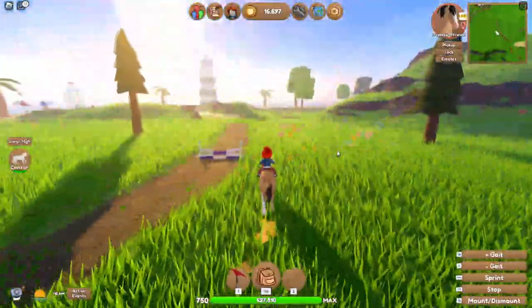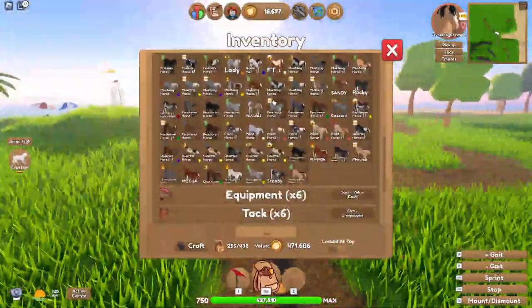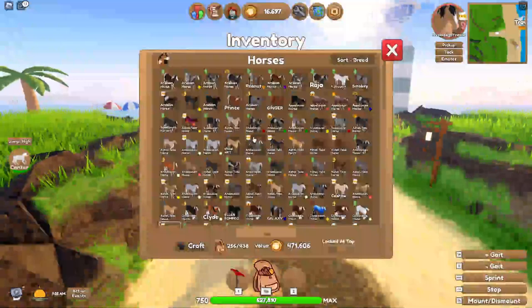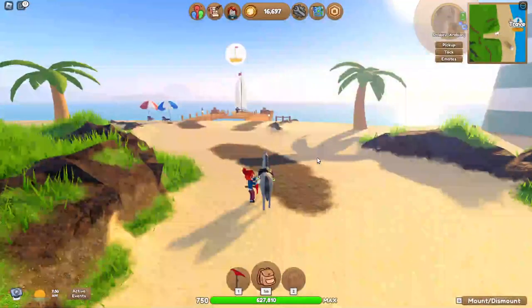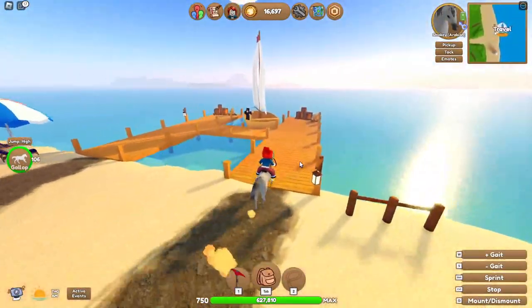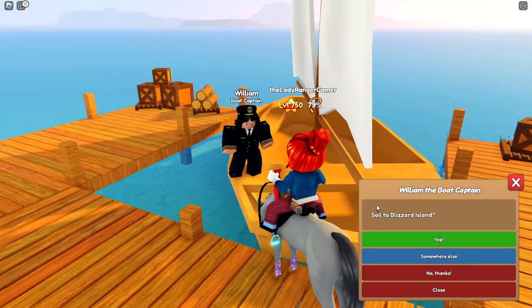We're going to head off. I'm going to kill time because that's what we need to do between breeding. I don't know how many foals we're going to have today because I haven't planned it. You guys know I don't plan stuff. Planning is for people who are probably wanting to get on in life, but I just don't plan stuff. We're going to go to the boat and travel. We're going to head to Blizzard Island.